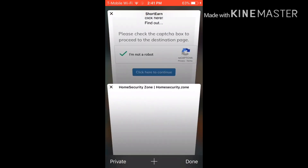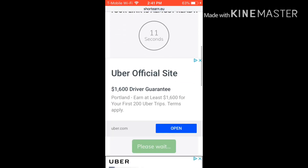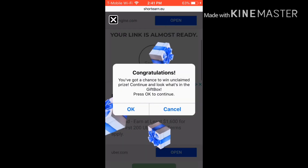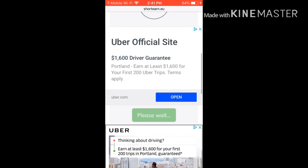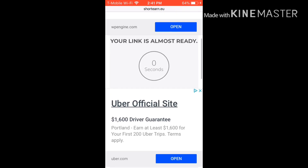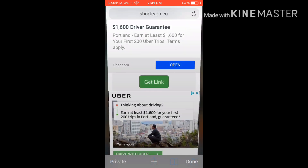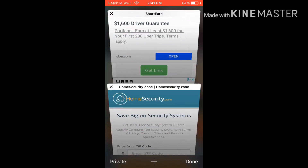First, you have to go to this site — I will provide the link in my description. You have to verify yourself that you are not a robot. After that, it will take 15 seconds to get to your link. After 15 seconds, you have to click the green box on the downside, and it will show you the account email ID and password.